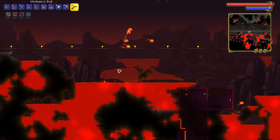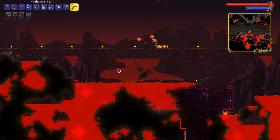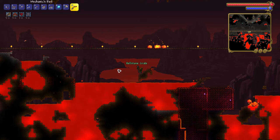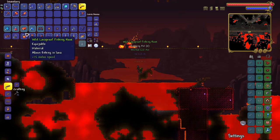Do you want to get the lava-proof fishing hook? All you have to do is fish in lava until you get one of the crates, and one of the crates can contain the lava-proof fishing hook. Look over here: hellstone crate, lava-proof fishing hook.